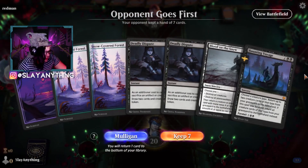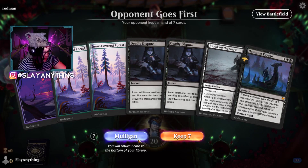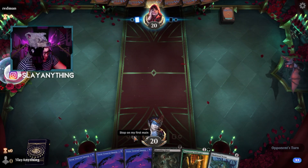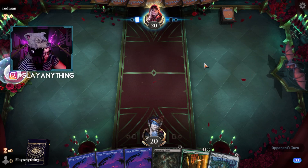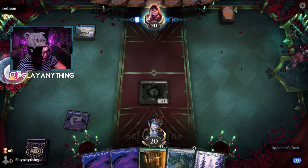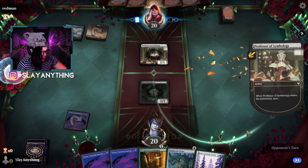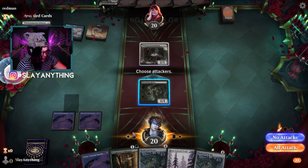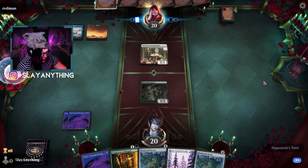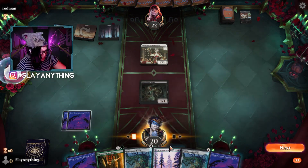Reason to keep this hand is because we really hate ourselves — I think we mull. Very tough. We'll keep it though. Shambling Ghast is a spell we can cast and we'll have a total blast. Opponent played a Glass Pool Mimic or a Glass Pool Shore — that's pretty interesting.